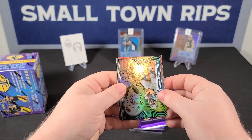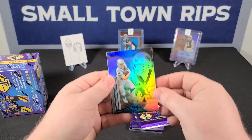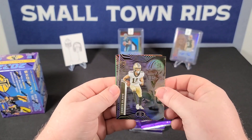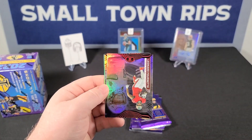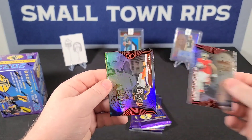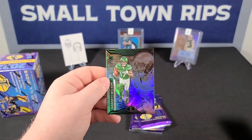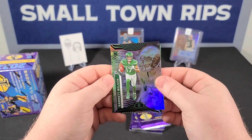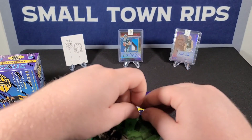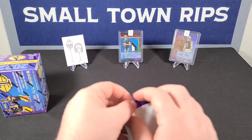Pack number three — feels like a little extra in here. Christian McCaffrey, and there's our first rookie: Chris Olave, Leonard Fournette, Tee Higgins, Garrett Wilson on the rookie card, and then Jameis Winston on the green parallel. Couple of nice rookies out of that pack.